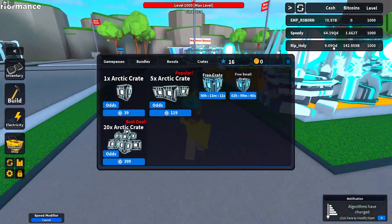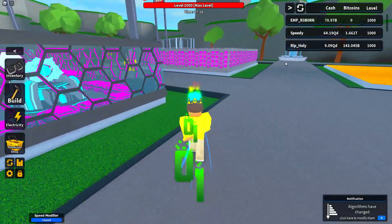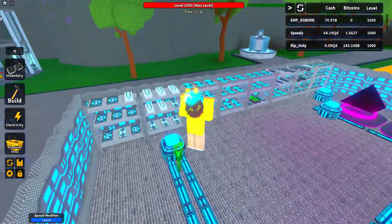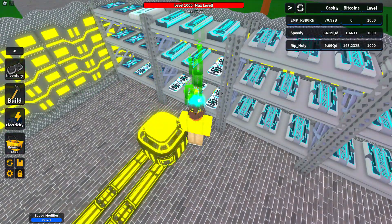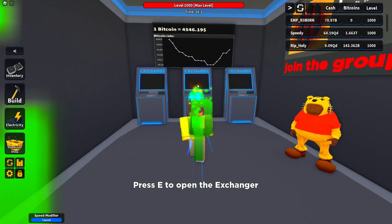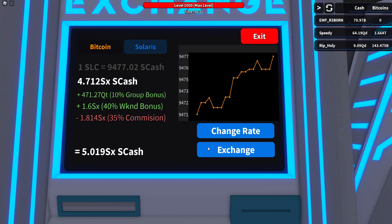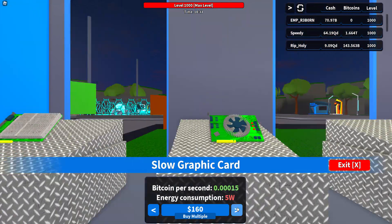So in this game what you got to do is you get these graphics cards, right? You place them and then you get the Bitcoin. But you don't get the Bitcoin instantly — you have to go over here to the shop, go to exchange, and then click exchange for all your Bitcoin. I'm mining Solaris right now, so I get all this and then you can buy some stuff from the shop.